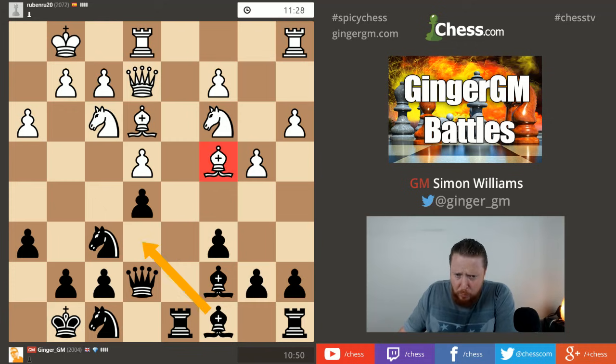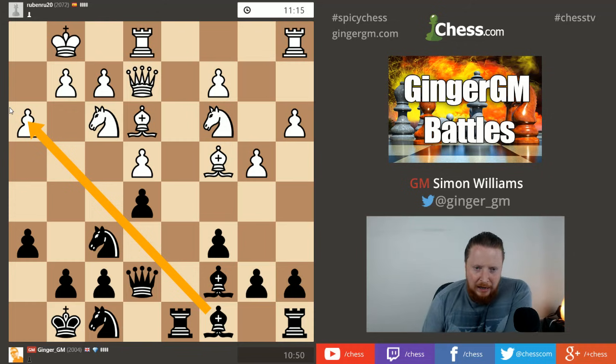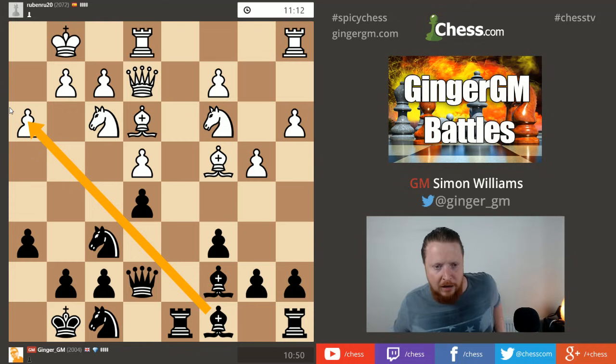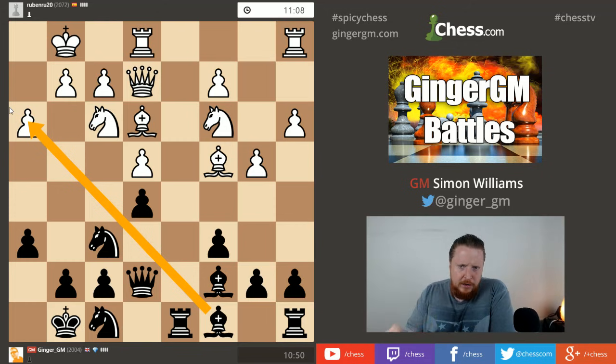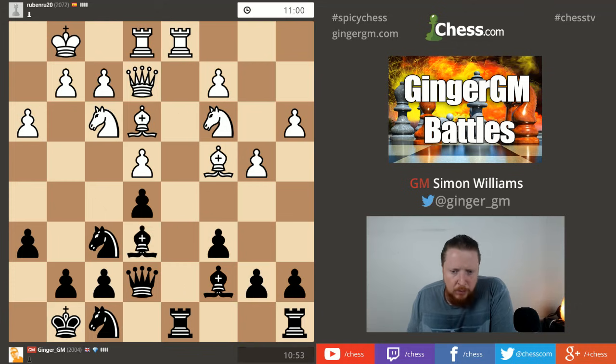Bishop e6 makes some sense because his bishop is more active than my bishop on c8. On some rare occasions this bishop on c8 has potential to start an attack against h3, but that's a little superficial. This position is equal - I can't claim an advantage. I'm going to play bishop to e6 just trying to swap off bishops, so then maybe b5 is better. After bishop e6 I need to consider whether to recapture with my rook.